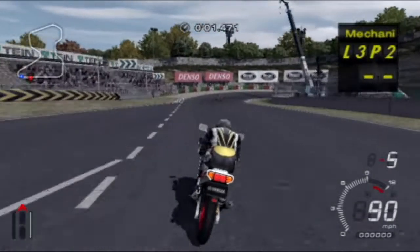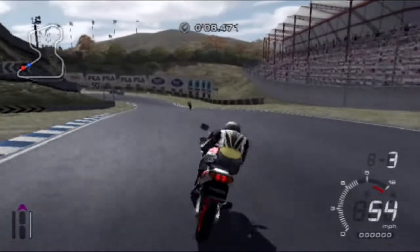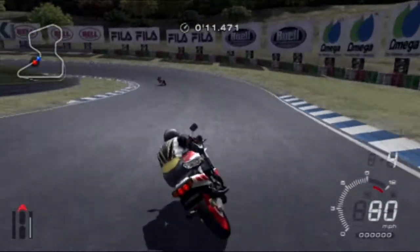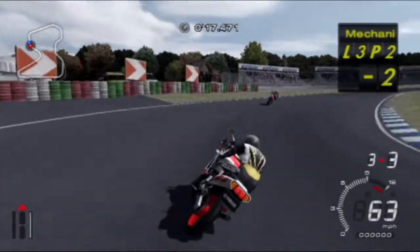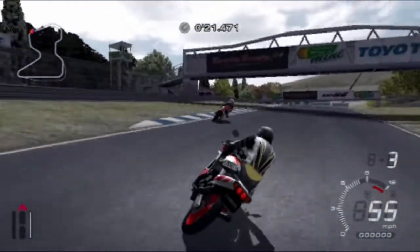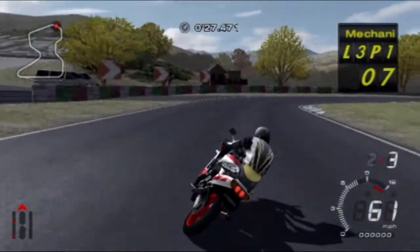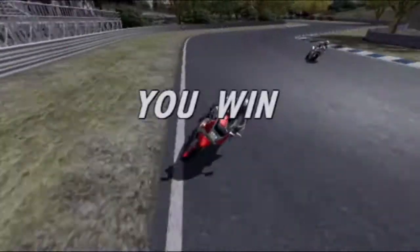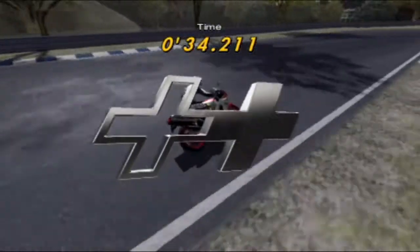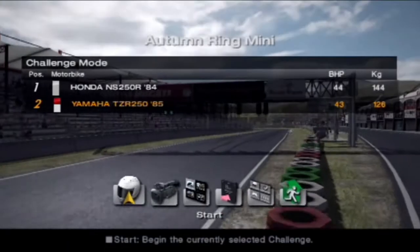And here we go. Slow down, slow down — overshot the corner so much there. This bike is so much more powerful than the last one, it sort of caught me off guard. This could be the quickest win we've ever done — 34.211 seconds. I think that's one of the quickest we've done, definitely in the top 10, maybe even the top 5. But that was quick.